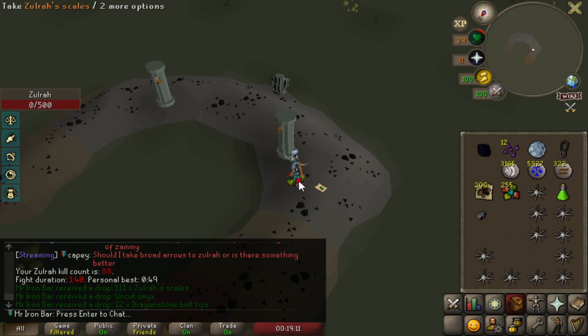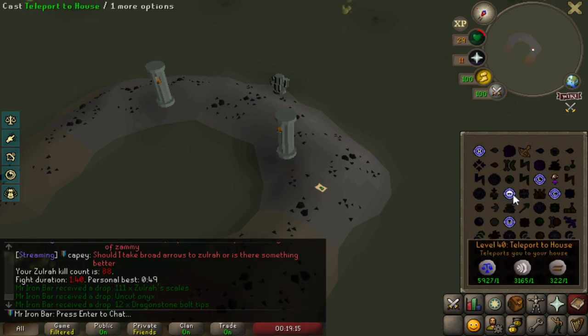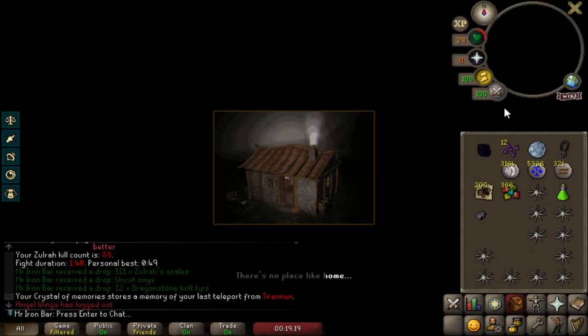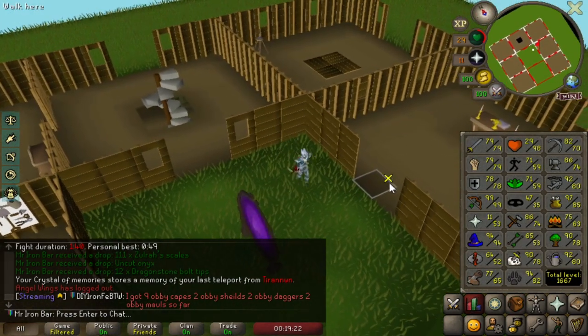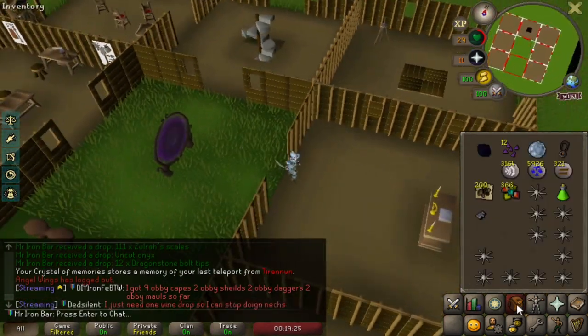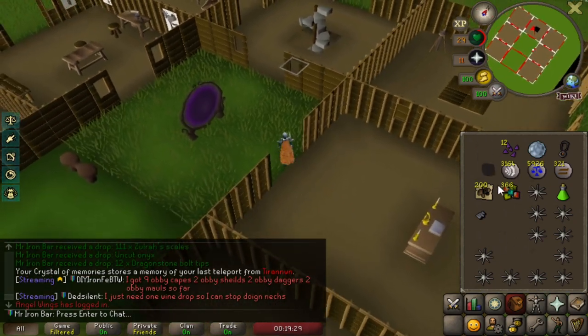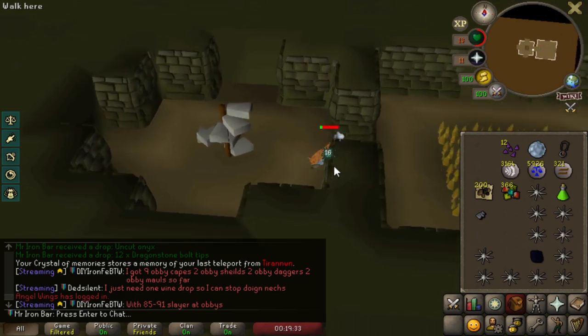Oh my god, I got an onyx! Yo, I just saved myself like 3 mil from having to buy one. Holy shit — I might as well just make something with it right now. I do have the levels to make a regen bracelet and whatnot.